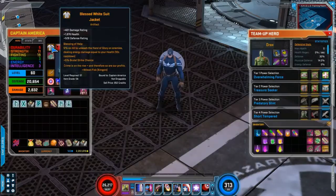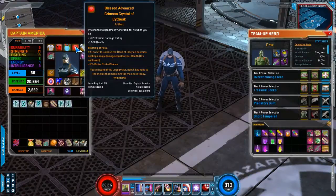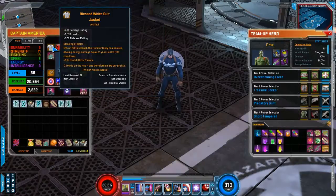For artifacts, I run a Gila-Blessed White Suit Jacket, Gila-Blessed Gem of the Cursed, Gila-Blessed Advanced Crimson Crystal of Ciderac, and Gila-Blessed Spider-Clone Serum. Why Spider-Clone? Boss damage, health, damage rating, regen, Fighting — easy enough. Why White Suit Jacket? Flat damage rating for everything is great, defense rating helps Shield Bash, and health is health — having more health is never a bad thing.